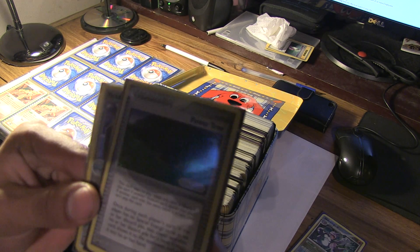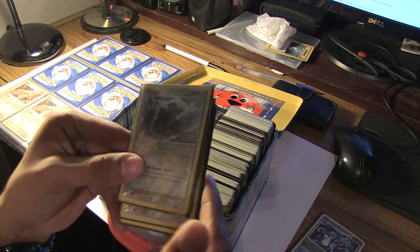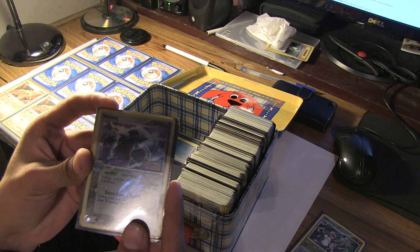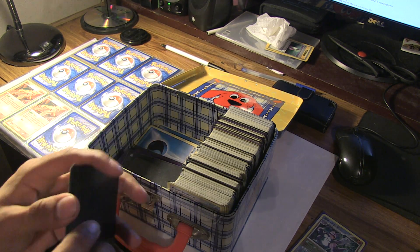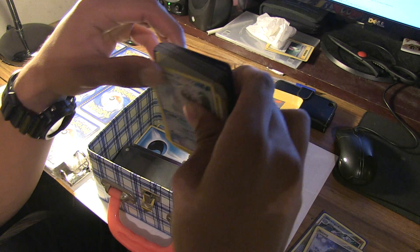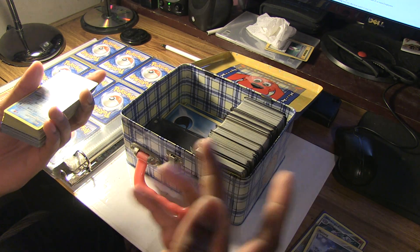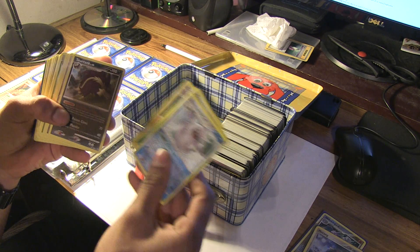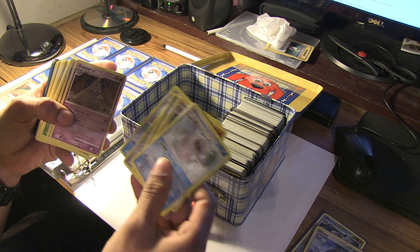Legend Maker cards are in here somewhere. And here's another Metagross from Power Keepers — it says Power Keepers. These are basically some cards from this set here — I'm not sure exactly what set it is, but I do have these cards and I've put them in order by set number.